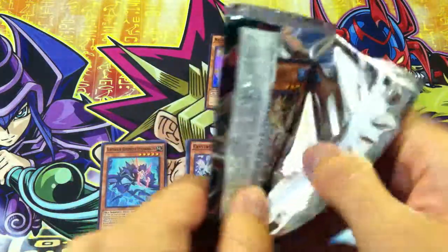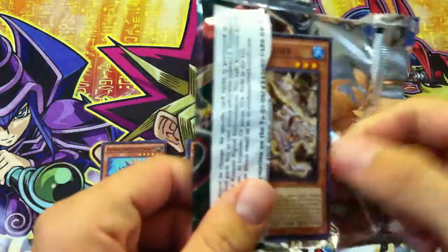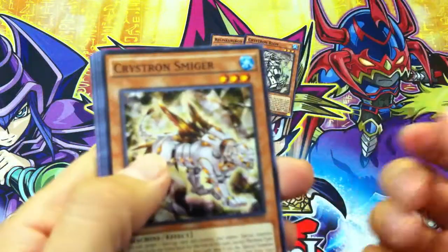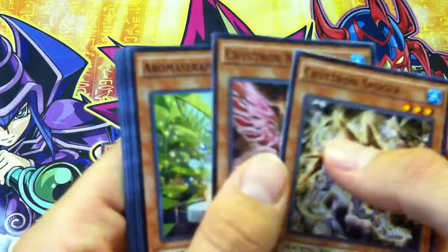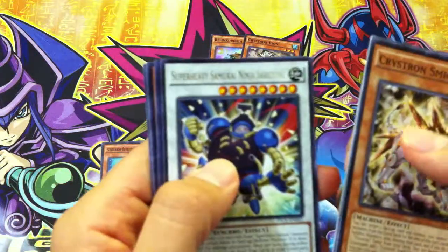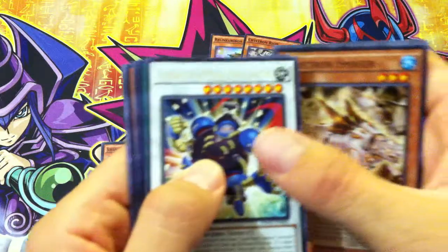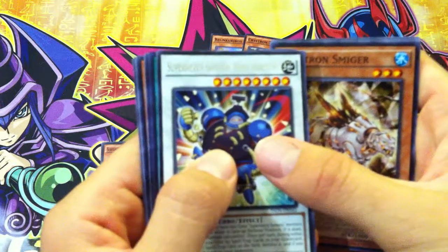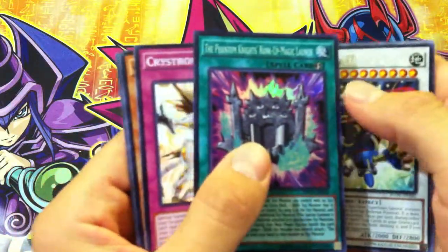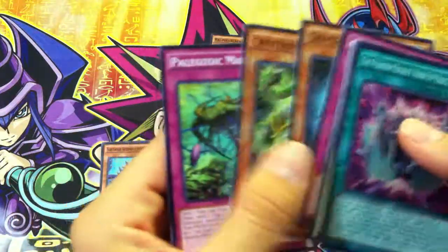For the final pack, can we get something awesome? Can we get something that's not a super? We have a Crystron Smiger, Rosenix, Amorphage Angelica, Super Heavy Samurai Ninja Sarutobi, and just a Phantom Knights' Launch. So this special edition wasn't too great.